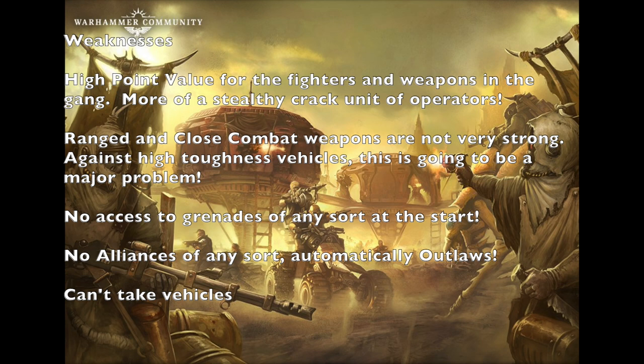Another weakness is that a lot of their ranged weapons and close combat weapons, while very strong against infantry, against high-toughness vehicles it's going to be a huge problem. The Ashwaste Nomads don't have any vehicle-killing weaponry in their arsenals — no lascannons, no meltaguns, no plasma weapons. So going up against high-toughness vehicles is going to be difficult. You will need to make smart and careful purchases from the trading post as well as the black market as the campaign develops in order to solve this problem.